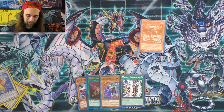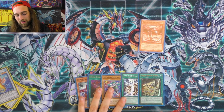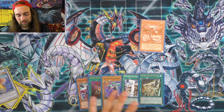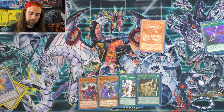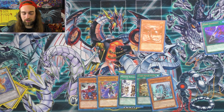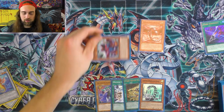With the next test hand — Cyber Repair Plants, searching for Cyber Repair Plant. We're going to have things we want to discard and things we have to discard. Cyber Emergency, let's get Hertz. Let's go Quick Draw Synchron — special summon that. Use these two.